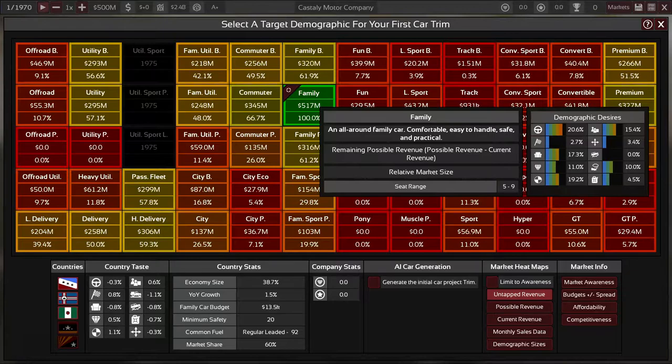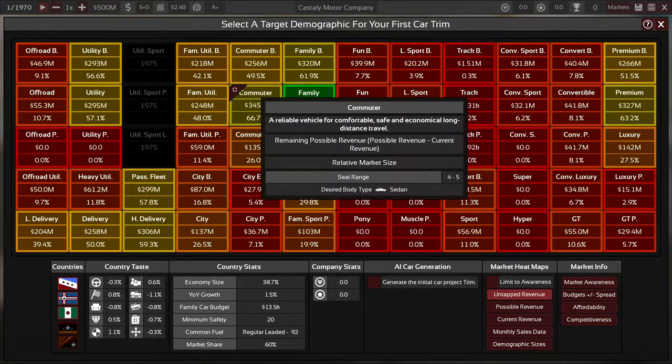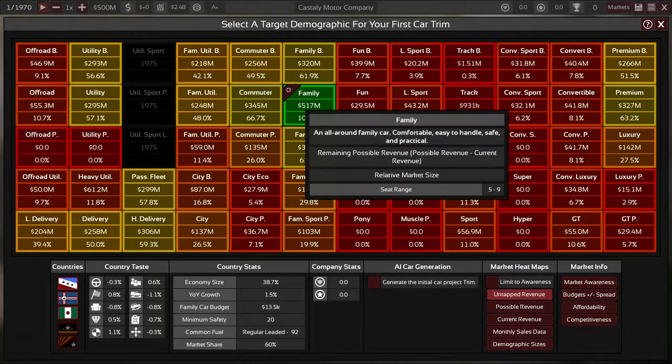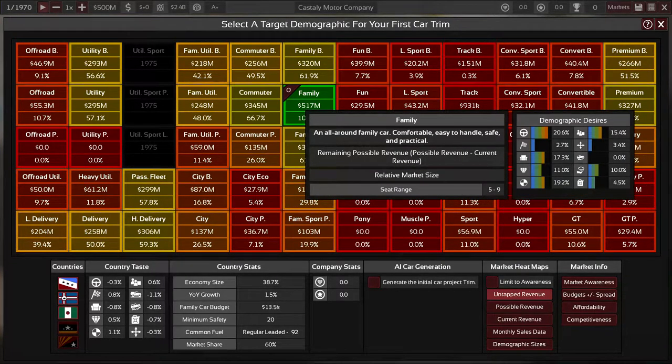Comfort, prestige, safety, reliability, and fuel economy are all important in the family segment. To balance all of this you really have to balance the engineering time of the car and the production units — how long it takes to produce — and that's just not a very easy place to start.